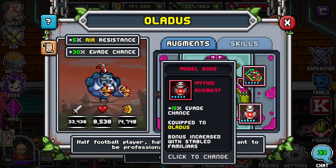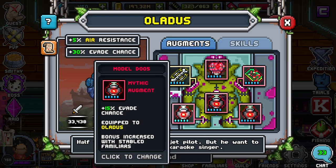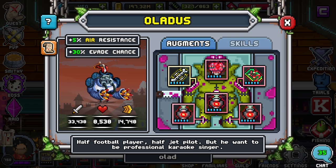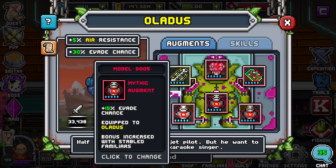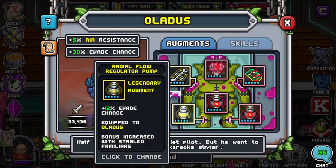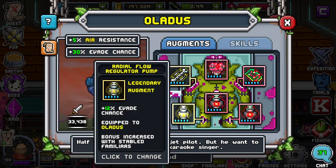I always recommend nothing but evade chance. I don't recommend damage reduction — only evade chance. You could put, perhaps, empower chance for a more PvP-style Lattice, but I always recommend evade chance. With mythic augments, you can get an extra 45 evade chance to add on to that 30, which will cap you out at 75. If you don't have the evade mythic pumps, you can always use a legendary pump, and the perfect legendary pump will cap out to 12%.